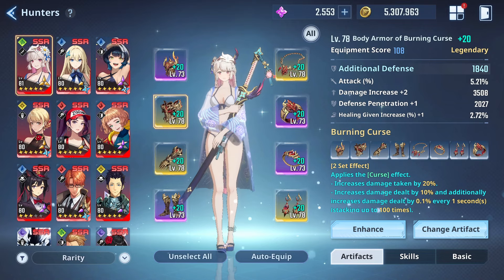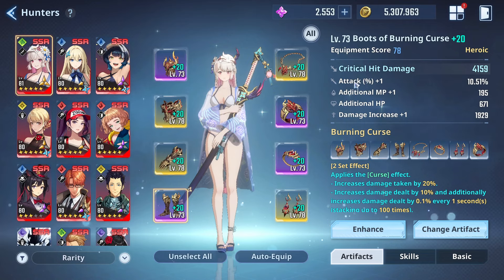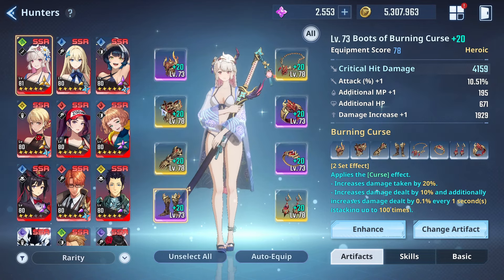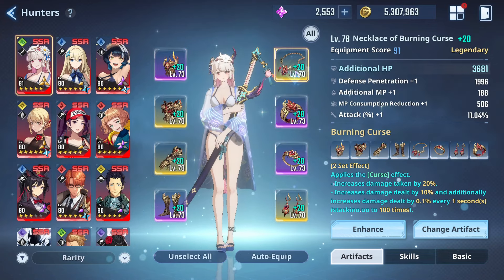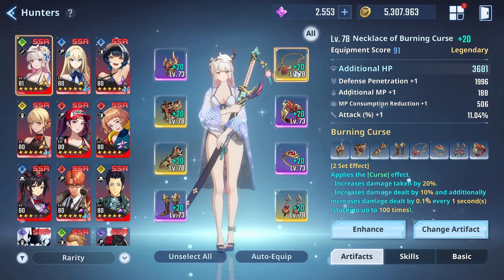Don't bother looking at the healing given - it still pisses me off, but I'm having to make do with what I've got. Crit hit damage, attack, additional MP, damage increase - this isn't too bad. I'm just working with what I've got; this is pretty decently well done. That's what we're looking at on the left-hand side in terms of stats. On the right-hand side, it's pretty much the exact same - it's just the crit hit rate is going to change into critical hit damage. But we're still catering to the attack, the additional MP, and the MP consumption reduction.